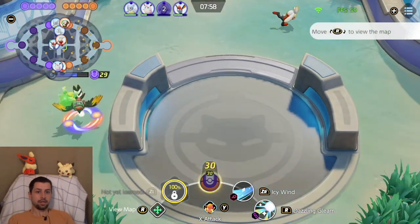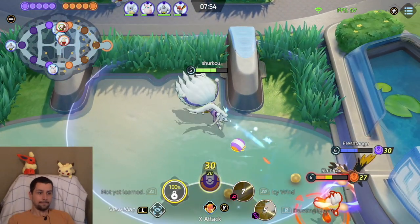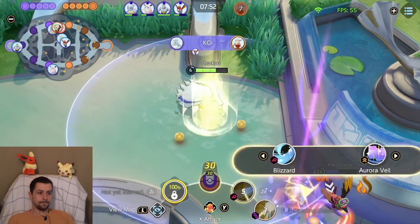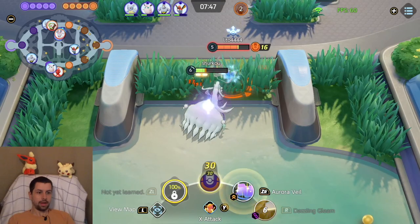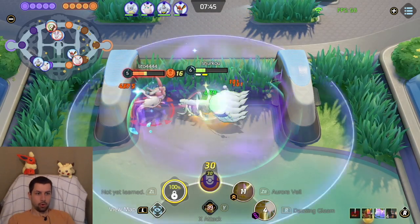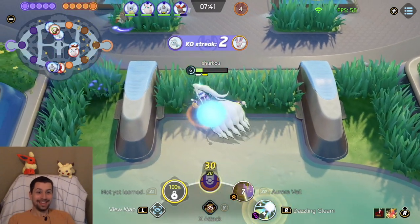Let me help this guy. Yeah, nice bro — I get the double buff. No, you need to not have a double buff. Now we pop the Aurora Veil and we go crazy with the X-Attack.